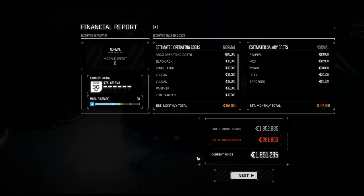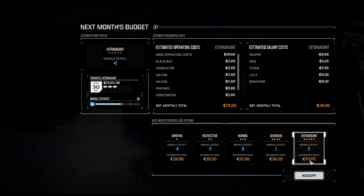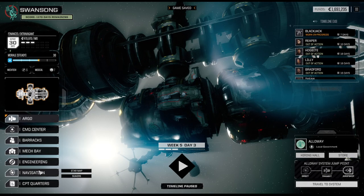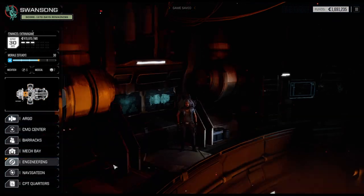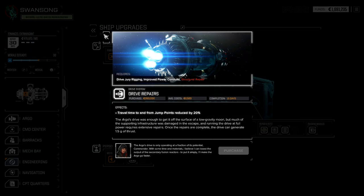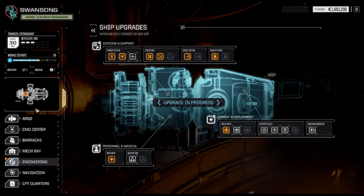I've got the financial report. Fantastic — we have a steady increase of morale. Let's take the extravagant lifestyle; although it's costly, increasing morale is definitely worth it. In terms of ship upgrades, the drive system still needs structural repairs, so that's exactly what we're going to do next.